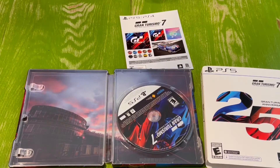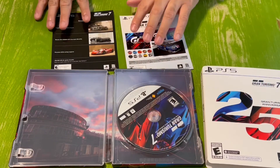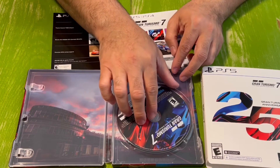Let me take this away from the screen real quick because there's a code in the back. So you get a Toyota, a Mazda, and a Porsche — bonus content, which is really cool. You've got two vouchers with a lot of stuff, and you also get the PS4 voucher if you want to play it in a different room.